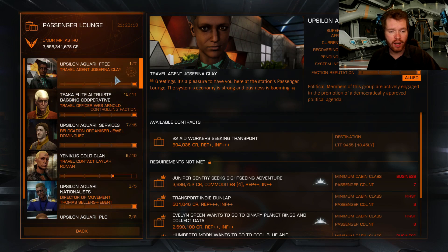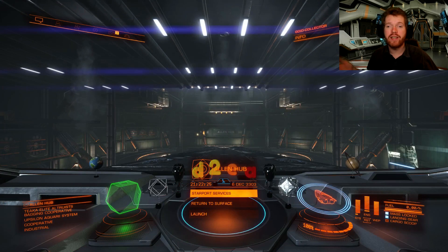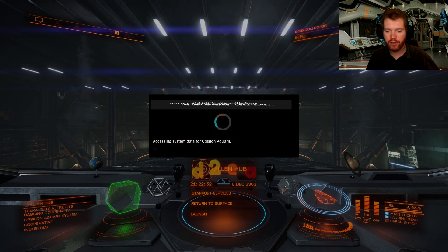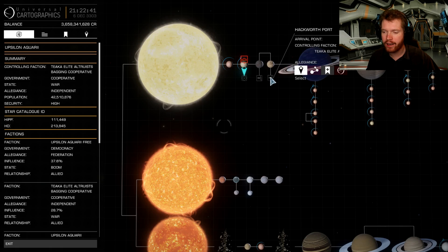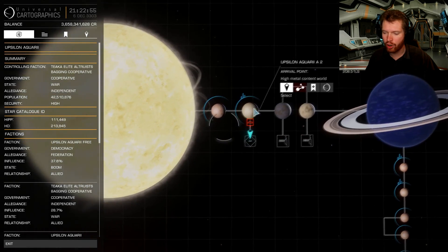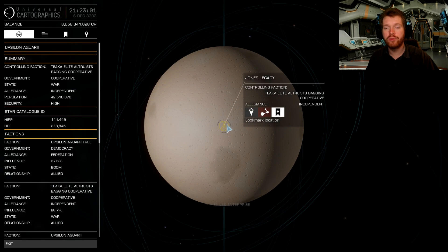Even if you do that, eventually you are going to run out and the missions are going to dry up. What you can do is actually just leap to another station, because the mission boards are not system-wide — they're only station-wide. That means if you go to another station, there are going to be other missions. If we open up the system map, we can see we have two stations here that have small and medium landing pads. If you're using a ship like a Python, you can go to these stations as well to pick up missions. Alternatively, you can go to the planet around which the station is orbiting, because down here we have a surface outpost with large landing pads where you can land and pick up missions.